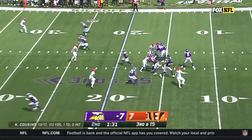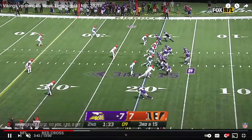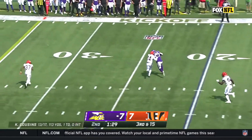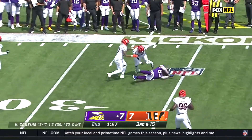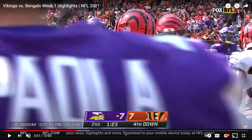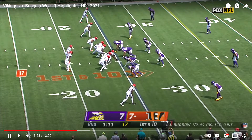Back to Vikings possession: Conklin will end up getting this underneath pass — comes off the line, gets an underneath pass, picks up some yards, and forces the Bengals to use their final timeout. On second down the Vikings did accidentally go out of bounds, so they'll leave a bit more time on the clock.